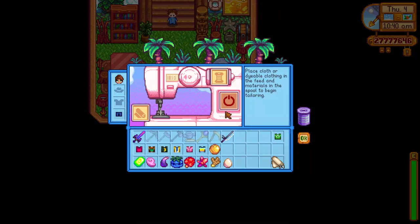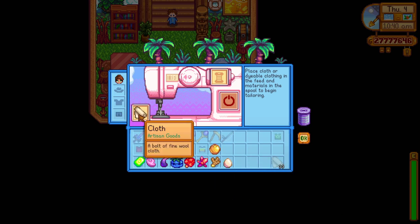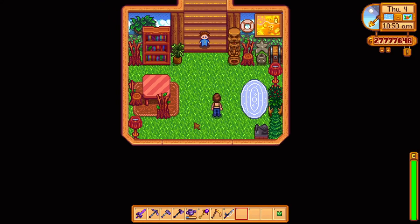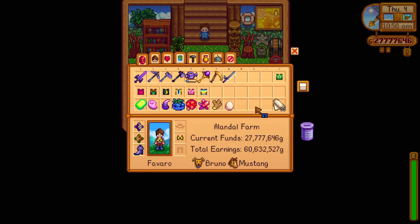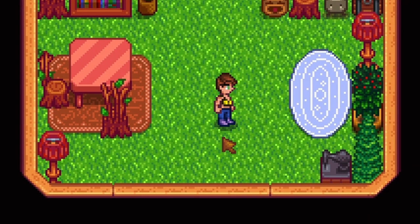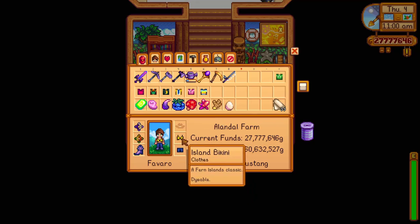The last item from the clothing section we have is the island bikini. To get this item you need to use a golden coconut as the material, which you find randomly on Ginger Island or buy it from the island trader for 10 ordinary coconuts. You can dye the island bikini so you can choose the best color for it. This is the perfect item for a day on the beach on Ginger Island.